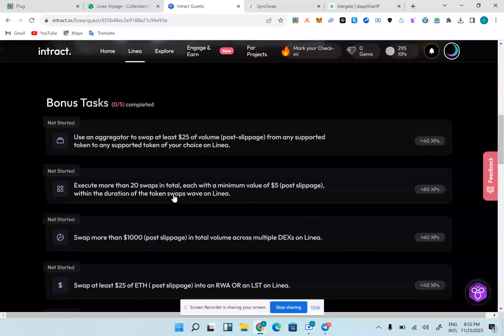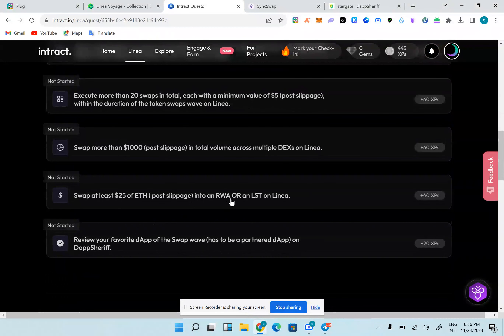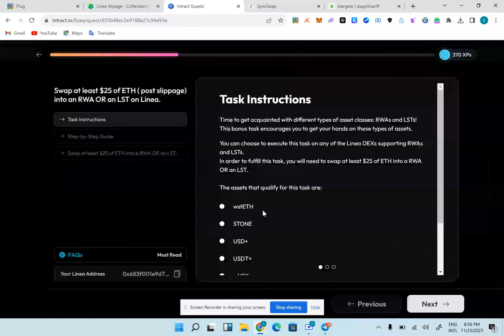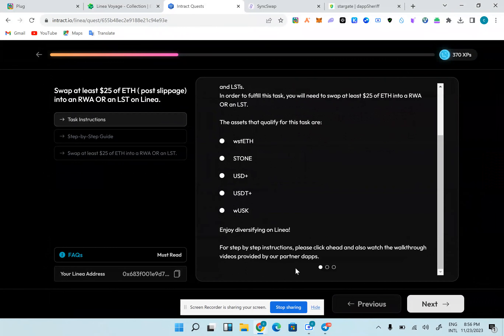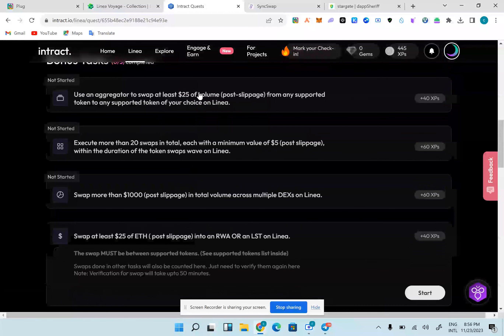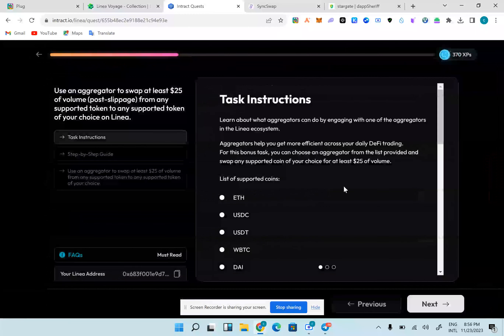The bonus tasks say: use an aggregator to swap $25 volume from a supported token to a supported index on Linea — that's 20 swaps. I'm going to do 20 swaps with $25 volume, swap one per $1000, doing $200 into five places for the $1000. I'm going to swap into real world assets — USD is a real world asset. Reward assets here include Stone, USD, USDT, wMax. Pay attention to those.